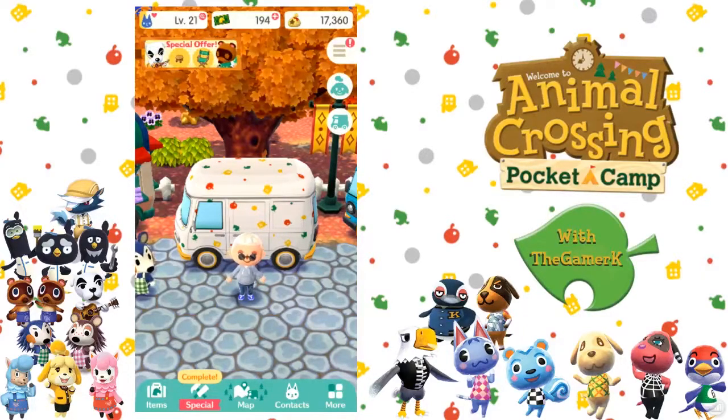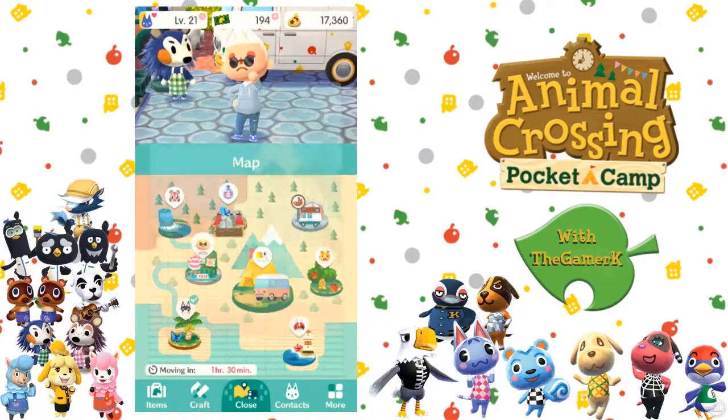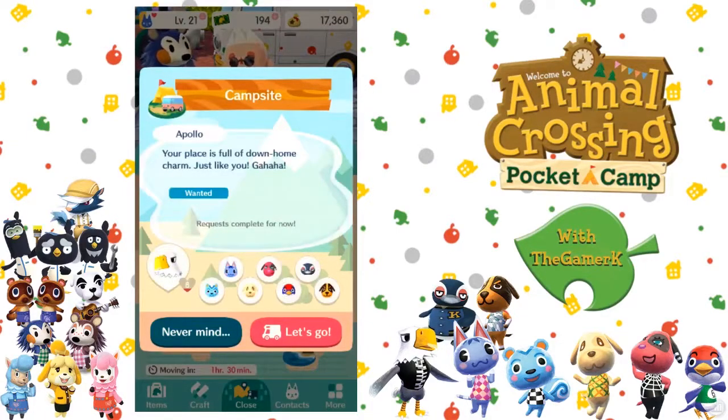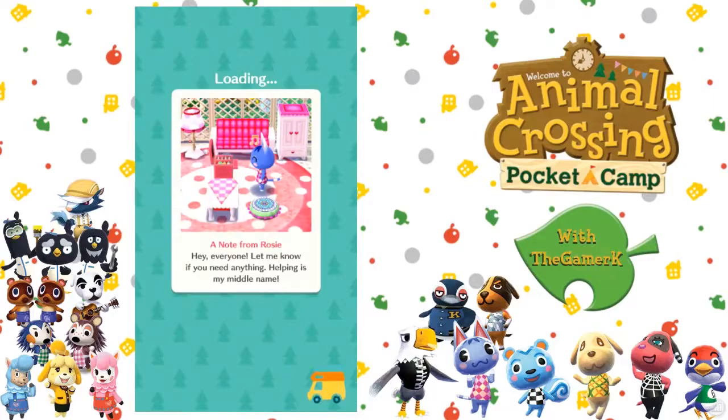Welcome back to another episode of Animal Crossing Pocket Camp. My voice may be a little different because I'm using an older mic — I can't find my new one. I've been doing some painting and remodeling of my room and misplaced quite a few things. I'm in a rush to get this episode out because I'm doing this at 10 and it comes out in three hours, and our internet isn't so great.